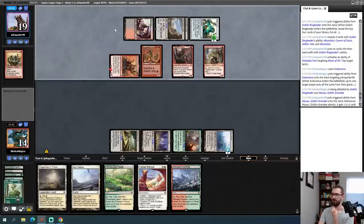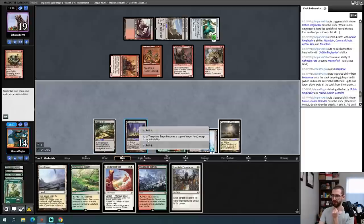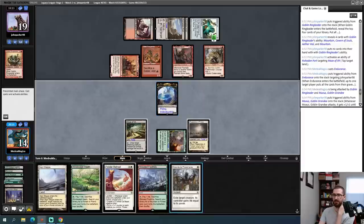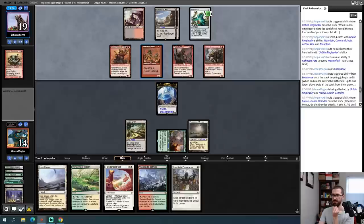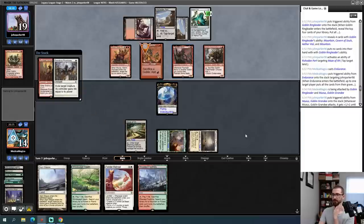I didn't play that one perfectly but I'm very happy I won it. I was supposed to remove Skirk Prospector on my turn — just safer. I think I want access to Glacial Chasm — it's not something I'll fetch frequently, but it really helps with some combo kills. Goblins sometimes boards in Karakas; I'll keep that in mind. I'm interested in Prismatic Ending. Collector Ouphe to shut off Aether Vial is a little awkward because of how good Mox Diamond is for me — my opponent may not be able to race without Vial easily anyway.